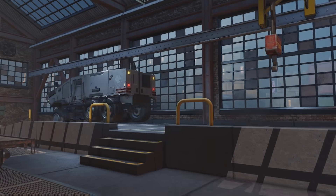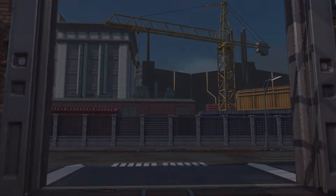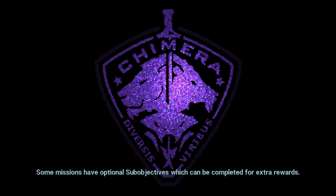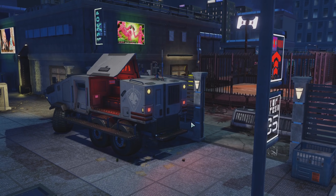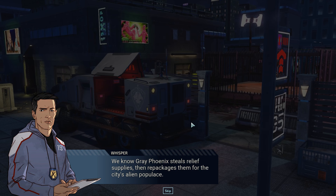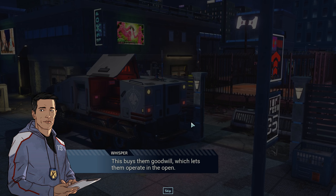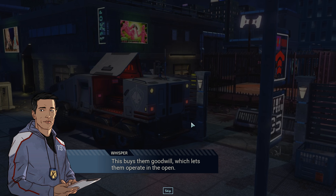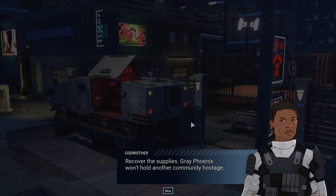I think they've done a good job of making most of the extra agents you can hire immediately exciting looking on that menu — I have felt pretty torn both times. Then repackages them for the city's alien populace — this buys them goodwill, which lets them operate in the open. Recover the supplies — Grey Phoenix won't hold another community hostage.